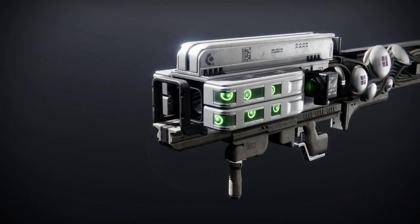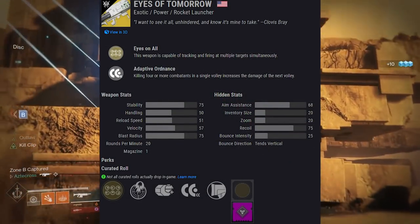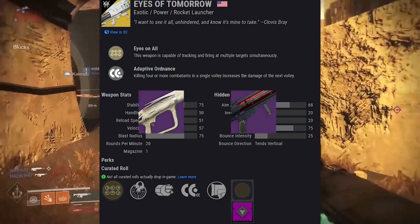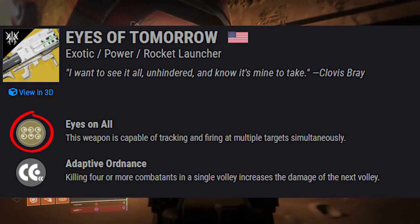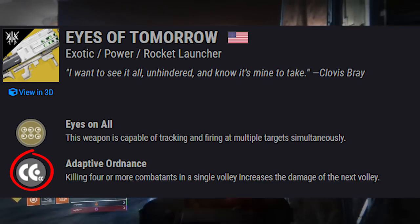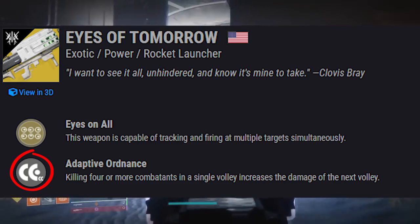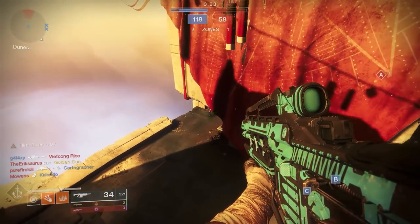Moving on to Eyes of Tomorrow. This is an exotic power rocket launcher — people are calling it Gjallarhorn 2.0. Shoots at 20 rounds per minute, putting it in the adaptive archetype like Apex Predator and Bellowing Giant. Comes with the exotic perk Eyes on All: the weapon is capable of tracking and firing at multiple targets simultaneously. It also comes with the trait Adaptive Ordinance: killing four or more combatants in a single volley increases the damage of the next volley.